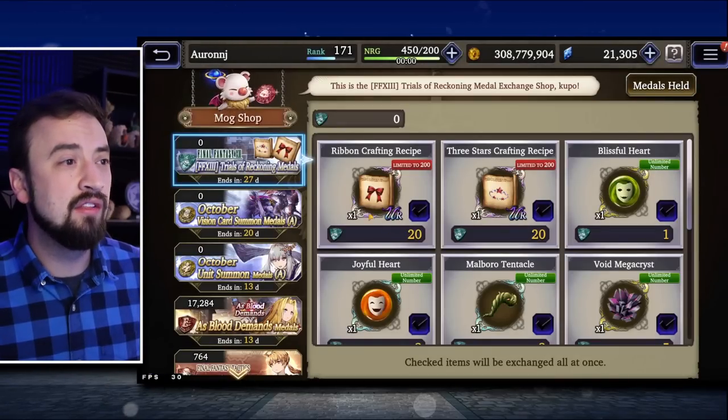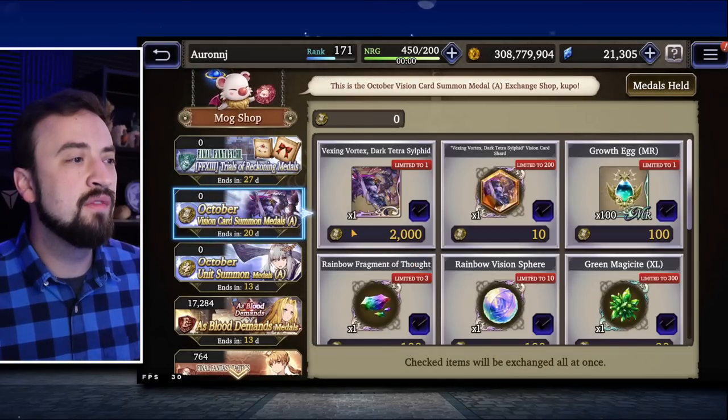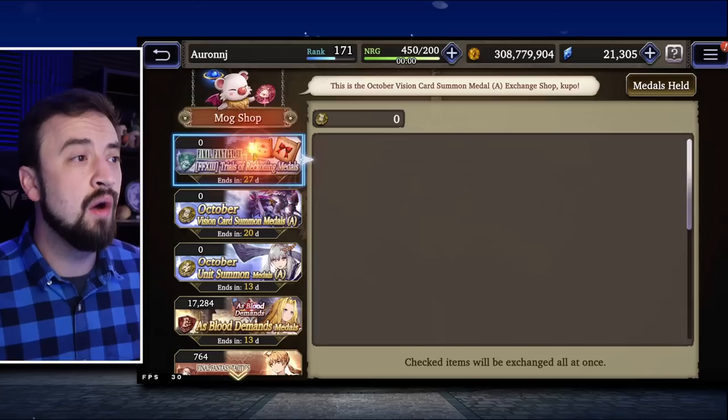If we go into the Mog Shop, this is where you can see what the pity looks like. Here's your pity shop for the Vision Card Summon Medals A. There's Dark Tetrasilphid for 2k. If you get lucky enough to pull her without having to pity, you can cash it in for some shards.